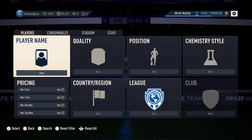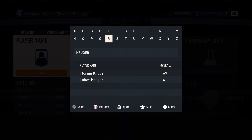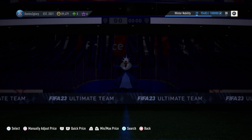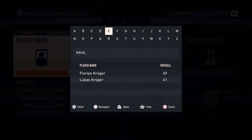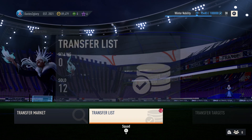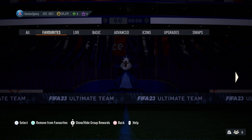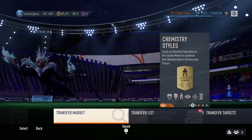Another player I've been looking at fluctuates a lot — he goes from about 1k to about 2.5k. Yesterday I got him for 2k and I could just do a quick flip. Not many people are looking at him or realize he's a good player to use. With these SBCs that everyone is trying to grind, these players are also very good to trade with.